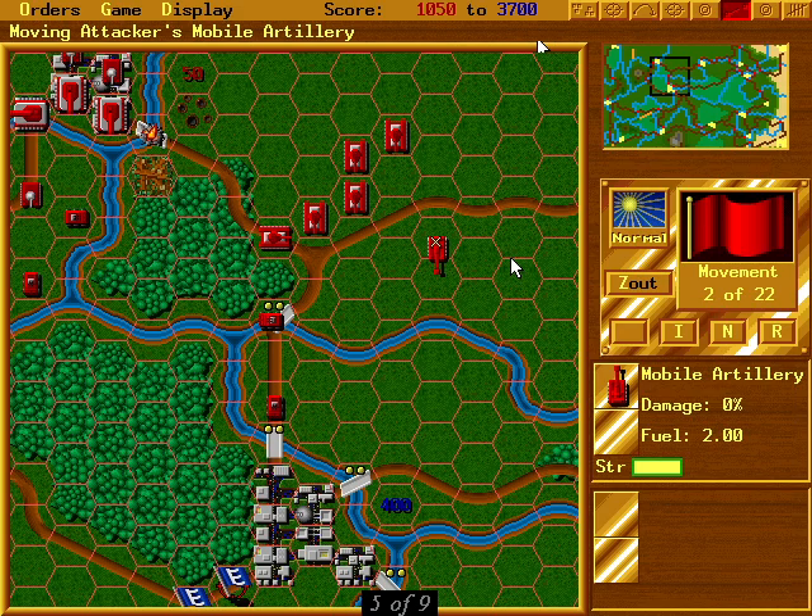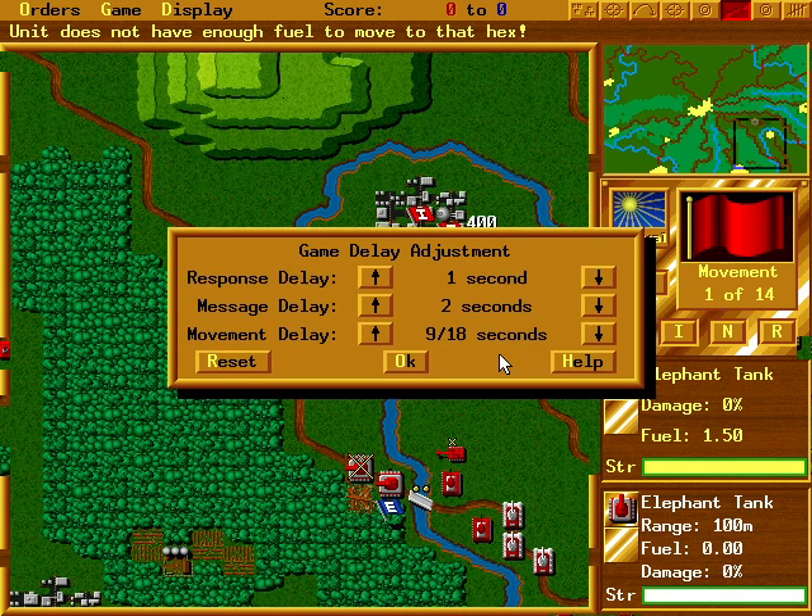So I actually get to choose my own weaponry and place it wherever I want instead of the computer setting up everything for me? I feel so grown up all of a sudden. The graphics are well done and your pieces are animated as they move from hex to hex. But if you don't like the animations, you can just turn them off. You can even set the delay time for moving from hex to hex. You get to decide just about every aspect of how this game plays — from choosing how fast the computer plays to how fast your forces move, it's all customizable.